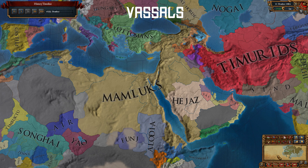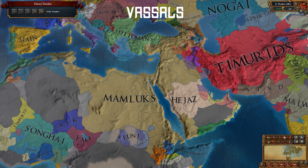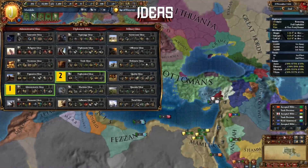Release vassals everywhere. They will save you admin points and cause less rebel outbreaks. Diplo-vassalize Medina to get the Fate of Holy Cities event, then hand them over to Hejaz. You need one major European ally and one of Russia or Timurids to deter Ottoman attacks. With ideas, starting with admin again is always a good idea here.